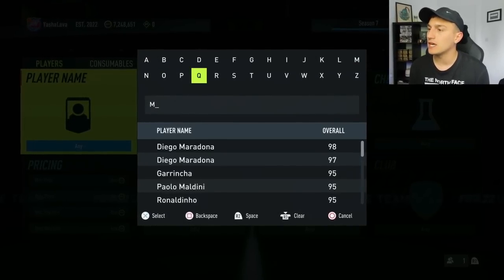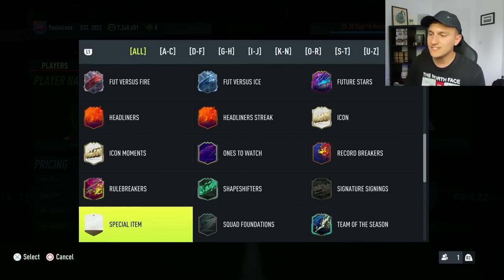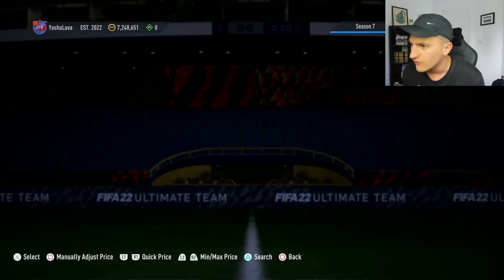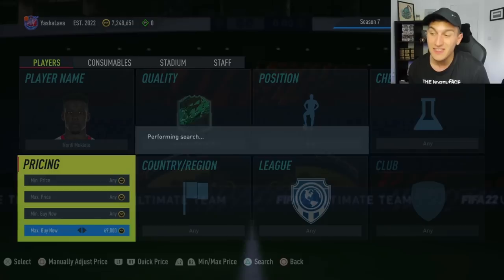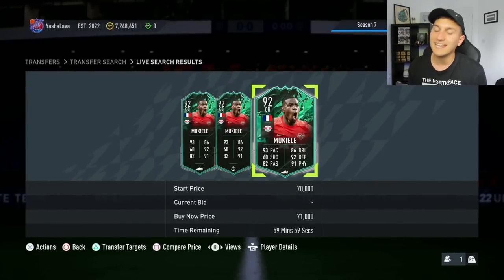In terms of general trading you can do at the minute, fluctuation trading is probably the best way to make coins around this new promo. For example, let's take a look at Mukail — he recently had a new centre-back card. Every single one of these Shapeshifters cards are fluctuating massively. At the minute he's going for about 73,000 coins, and then in an hour he could go down to 65,000 coins, then back up to 77,000 — fluctuating all along the way. The main thing to do is just sit and snipe some of these players. If you snipe for an hour or so and pick them up with Shadows, Hunters, position changes already on them, you'll be able to make an absolute killing, and it's a consistent way to make coins.